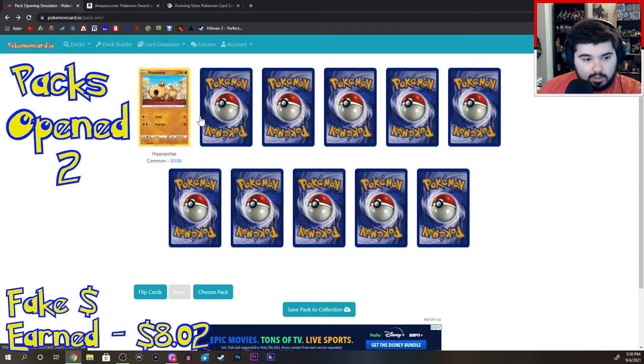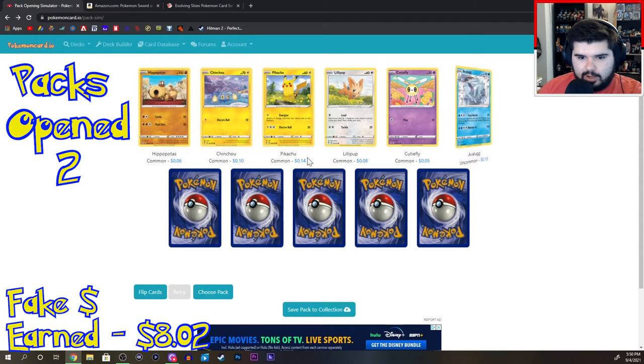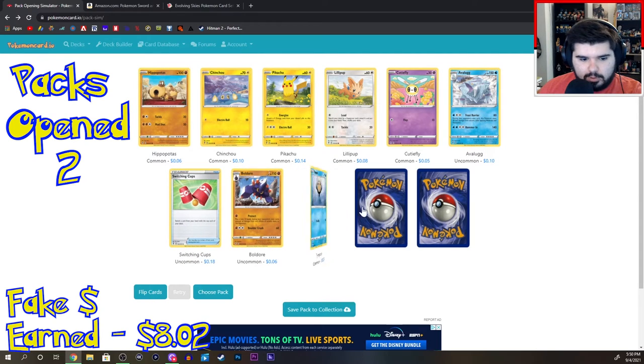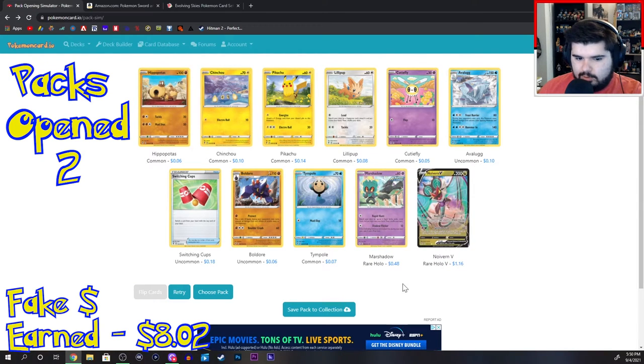Pack number three: Hippopotas, Chinchoo, Pikachu, Lillipup, Cutiefly, Avalugg, Switching Cups, Boldore again, Time Pole, Marshadow. And Noivern V.